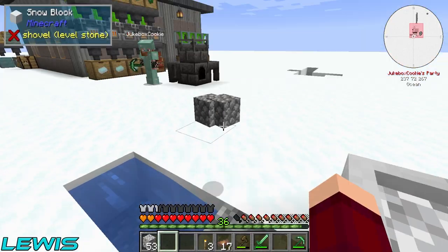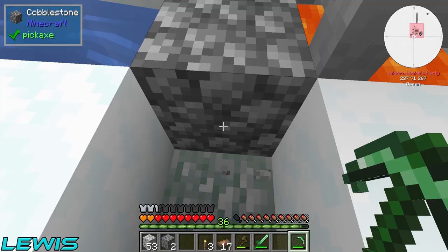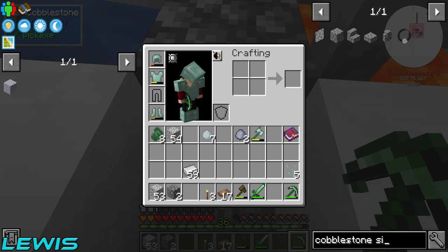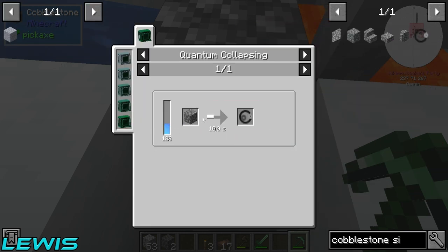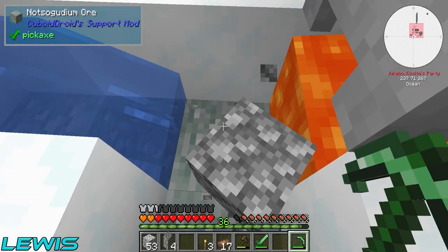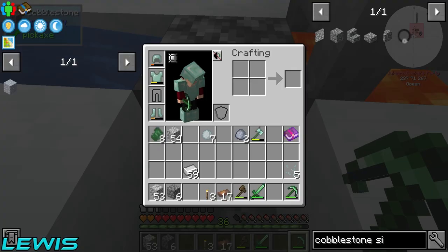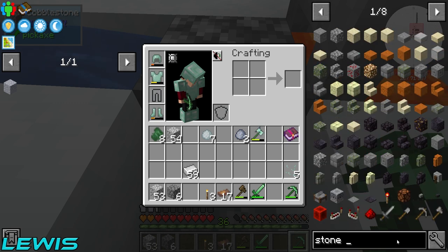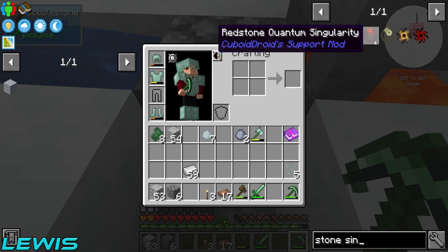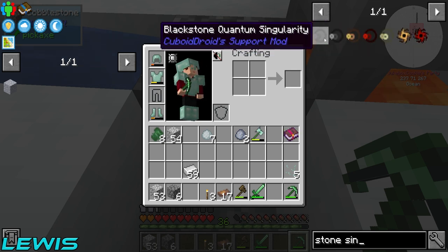Miles, go smelt these. Actually, is there a cobblestone singularity? There is indeed — if we get 128 cobbles, we can get the cobblestone singularity. Is there a singularity for it? Because I don't want to make it anymore. Is there a stone singularity? Of course there is! There's a cobblestone, black stone, glowstone, red stone, and end stone singularity. There's no normal stone. Sad times.